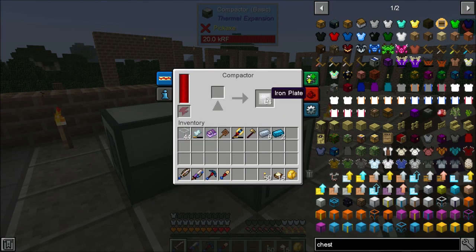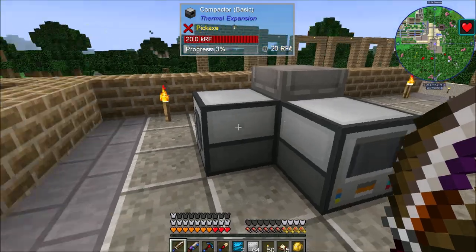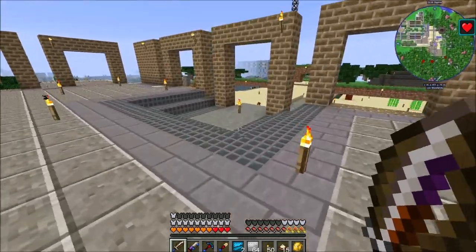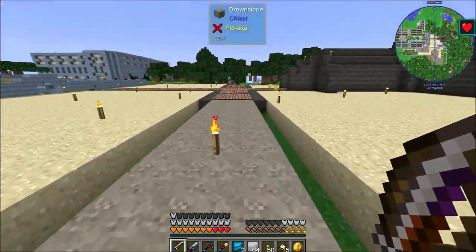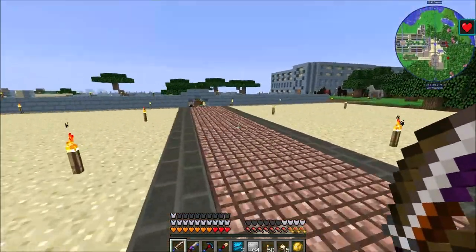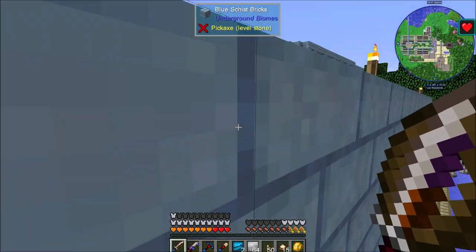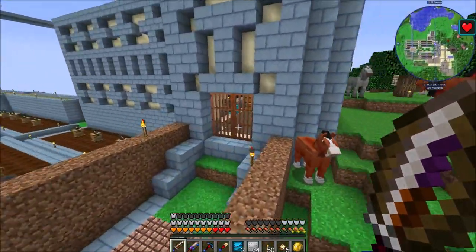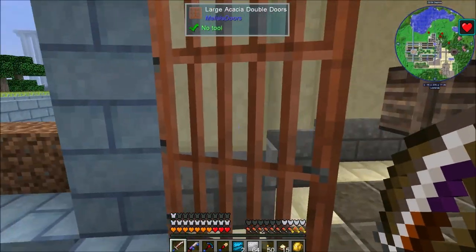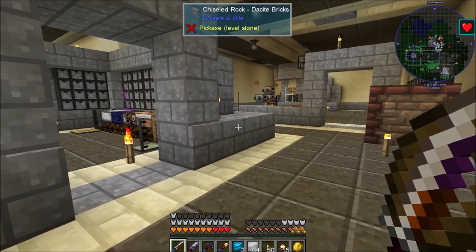I got 64 iron plates and I'm going to get some electrotine going — there's that — and I'm going to get some tin going, six pieces. The electrotine plates and the tin plates we're going to use to make some item ducts here in just a minute. I also made up a bunch of silicon — that's going to be so easy to automate because we have sand and charcoal coming in en masse, so we'll be able to make a lot of sandy coal compound using alloys.